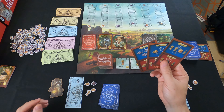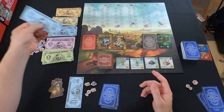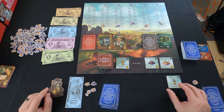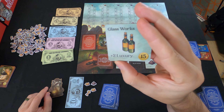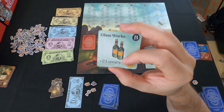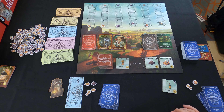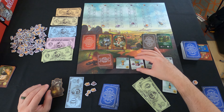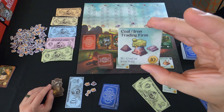Player two is going to buy one of these buildings. They'll spend their $10 and buy the vineyard, which gives them plus one wine. The cool thing about these basic buildings is they have a flip side — if you later pay $15 to upgrade it, you can flip it and it then gives you two wine bottles whenever you gain commodities. They get four ones as change. Another building flips over: coal iron trading firm, which gives $1 per coal or iron sold.